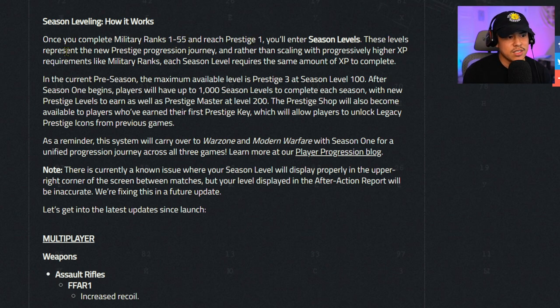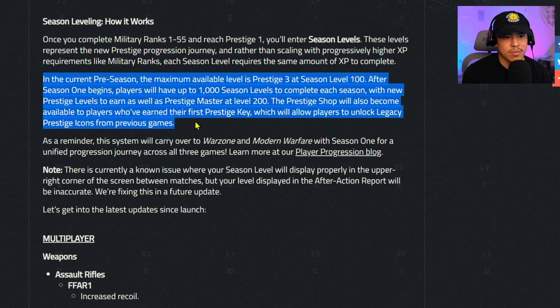Season leveling — how it works: once you complete military ranks 1 through 55 and reach Prestige 1, you'll enter season levels. These levels represent the new prestige progression journey, and rather than scaling with progressively higher XP requirements like military ranks, each season level requires the same amount of XP to complete. This is actually a good thing — it doesn't make it harder to level up the higher rank you are.